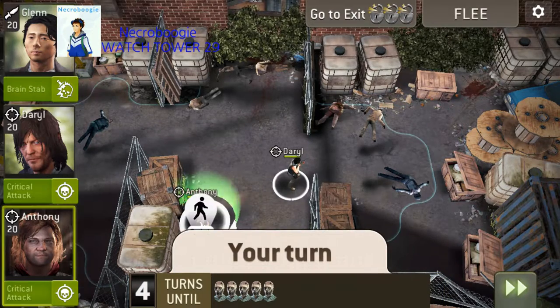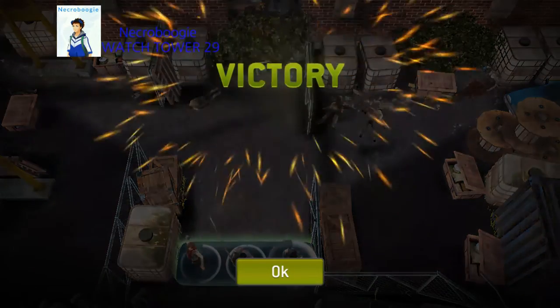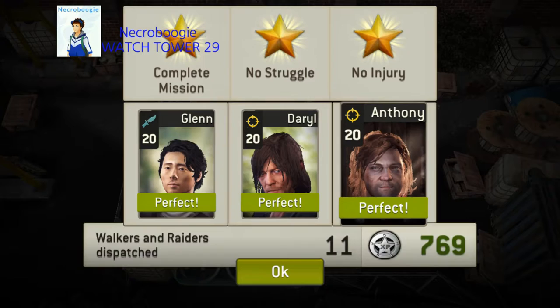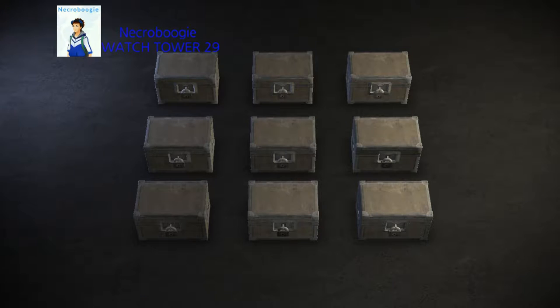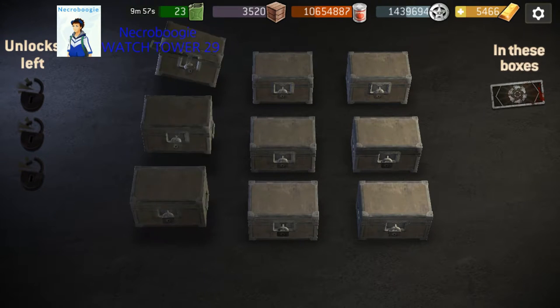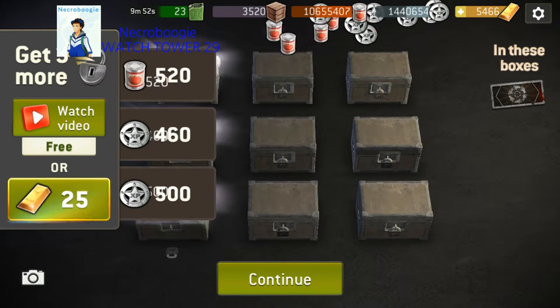I used Glenn there just to show you the kingdom spear. Otherwise I would have put him on the left or the right to take out one or two of them. So this is basically just a quick walkthrough to show you the spawn and how I generally approach the level.